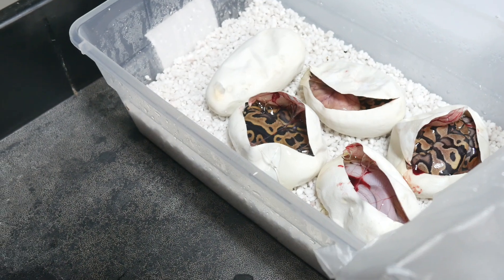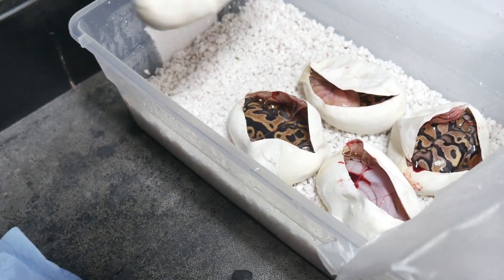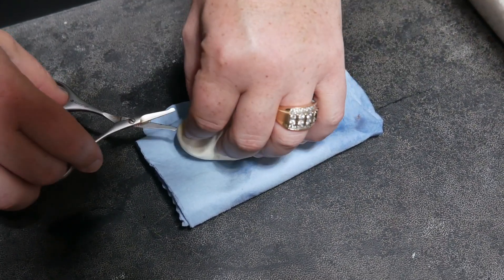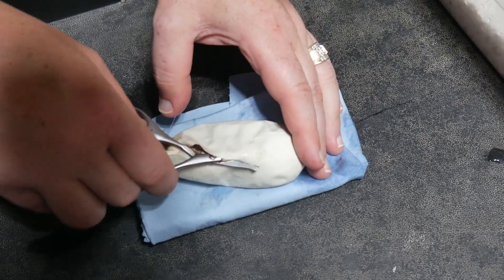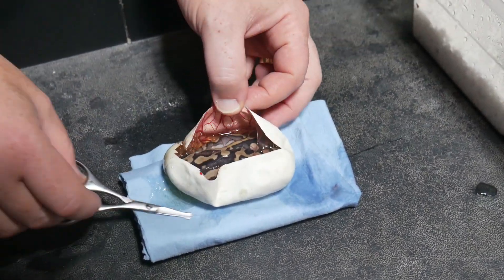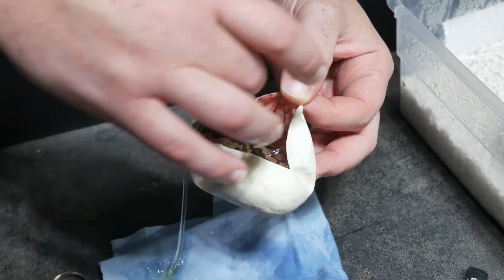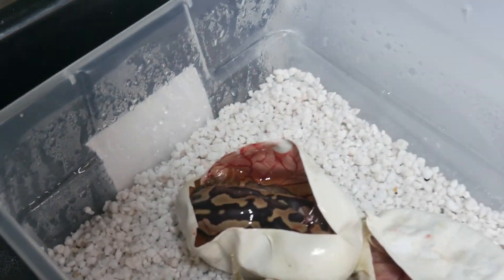I don't really notice anything that's Mojave or Mystic offhand. Well, obviously we got the Potion, but... Looks like either all of it or none of it. There we go — now that might be a Mystic Leopard. That looks like it, yeah. It's a nice looking animal. Could have Yellowbelly as well. But I'd say definitely Mystic and Leopard. Those are some big animals.